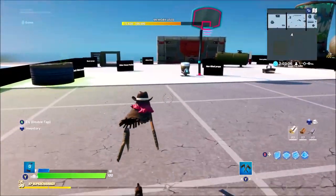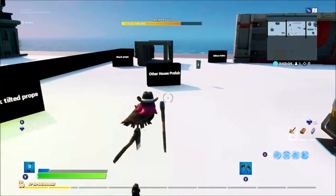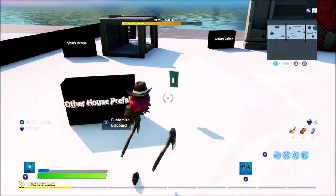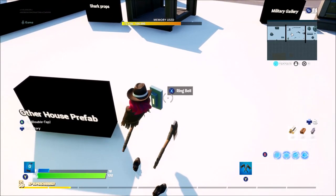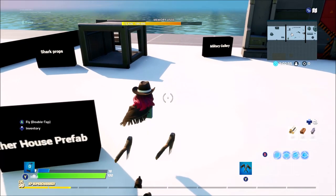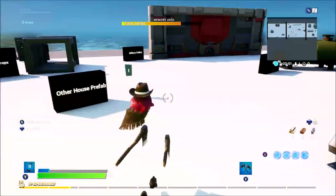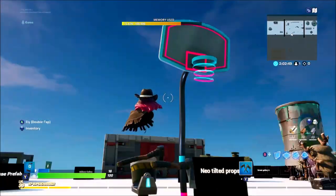This is from the Other House Prefab, found in the list of houses. It's a doorbell — all you do is ring it and it makes a cool sound. That's a pretty cool little item you may not have found.